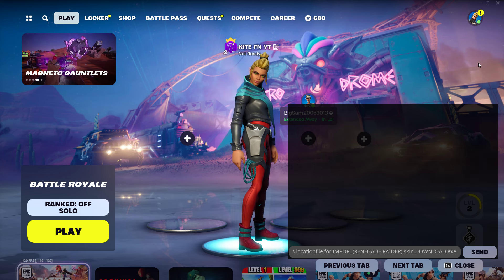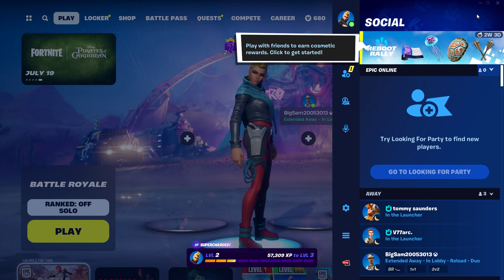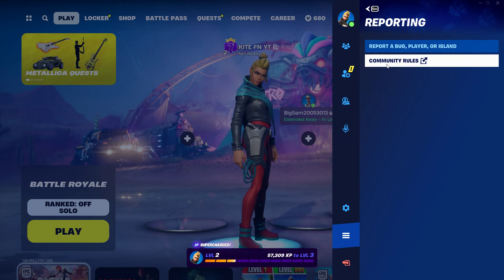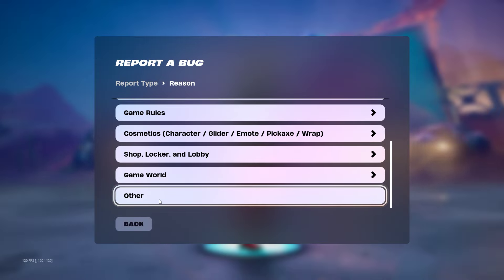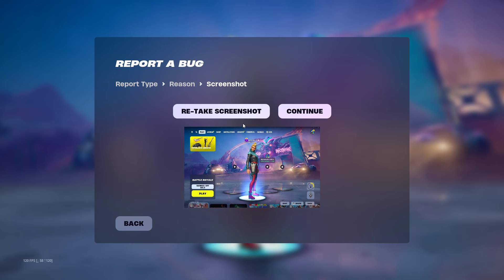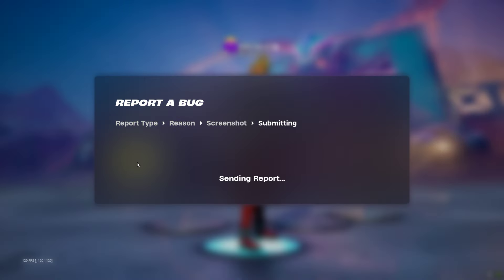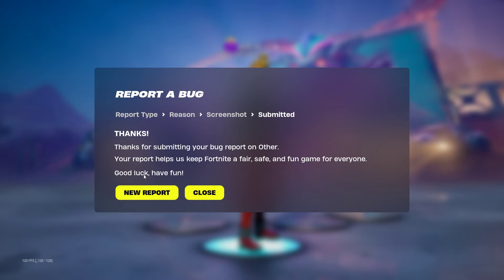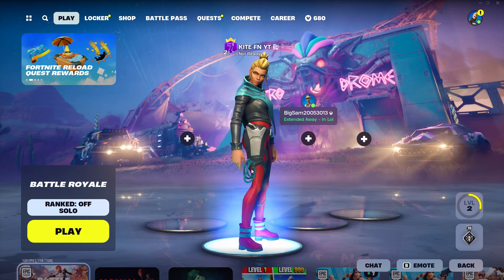After pressing send, look in the top right corner of your screen for the reporting option. Go to report a bug, scroll down to Other, then retake the screenshot, press continue, read the prompt and press accept. You should get a thank you message pop up on your screen. Now all you need to do is restart your game - it could take a couple of days to work.